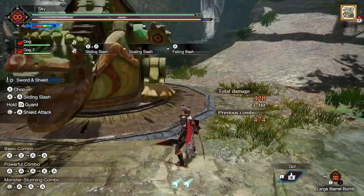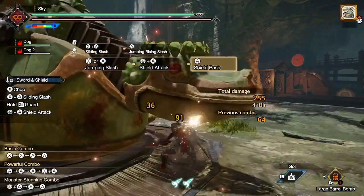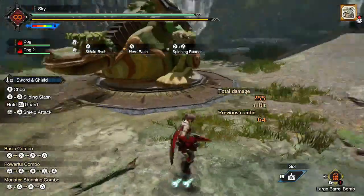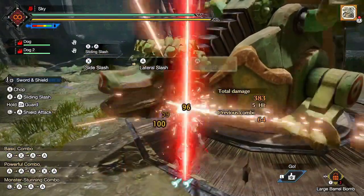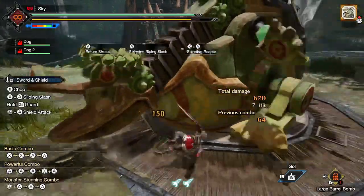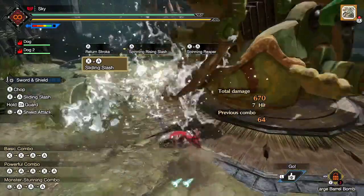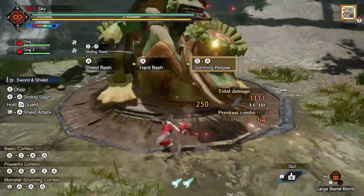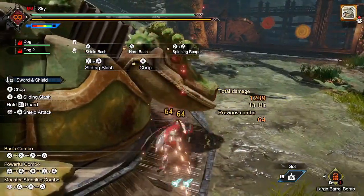There's still more to Sliding Slash. If you whiff the first attack, you can press A while you are still sliding to perform a Jumping Rising Slash, which sends you pretty far. If you whiff the first attack but don't press A, you do a second hit, which you are forced to follow up with Chop. Overall, Sliding Slash is just too awkward of a move to pick over Advancing Slash, but it doesn't really matter since both options aren't that great, and you won't be using either of them that much.